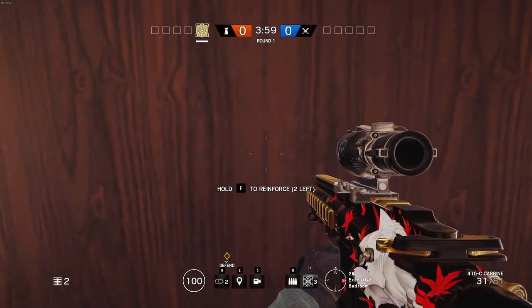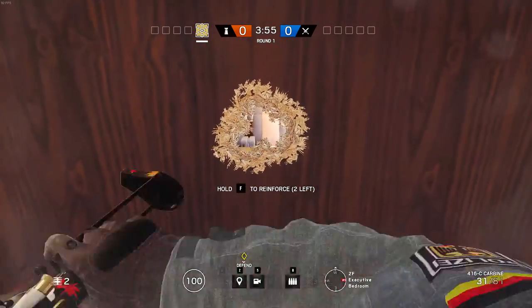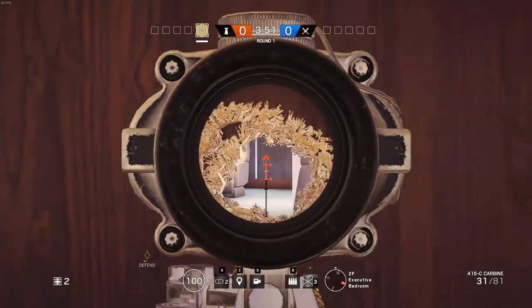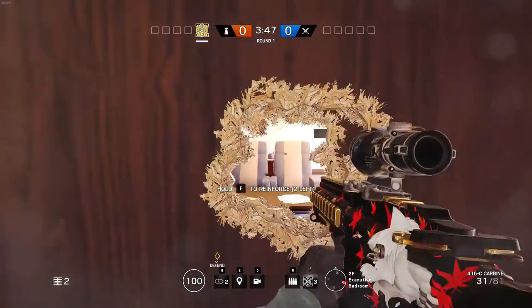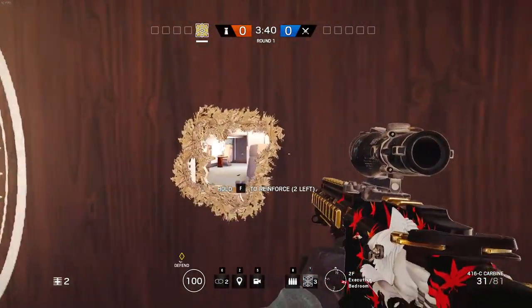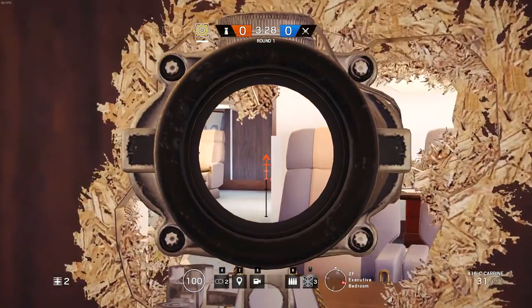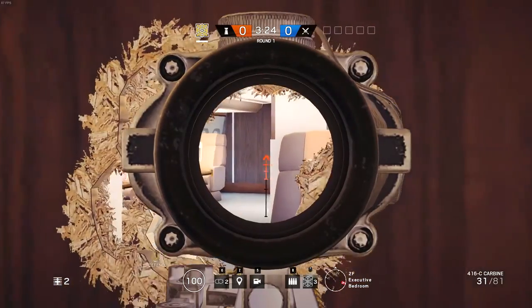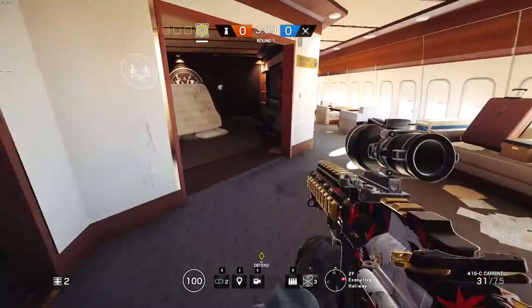A bit more advanced kill hole is to melee a couple of times and get a pretty good view at the enemy. You have the view to the left and to the right all at your disposal. It depends how big of a hole you want to make — the bigger it is, the more effective you'll be, but the enemy is also going to notice a big gap in the wall and will probably shoot at it.